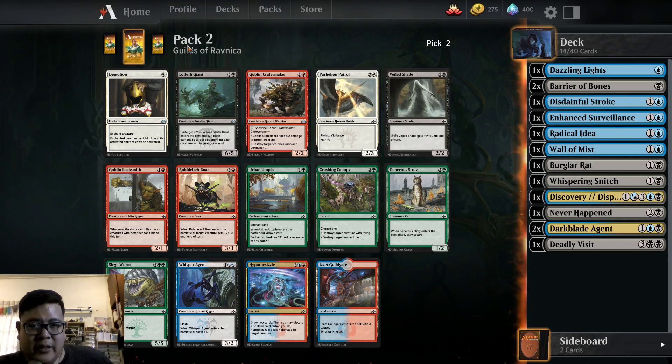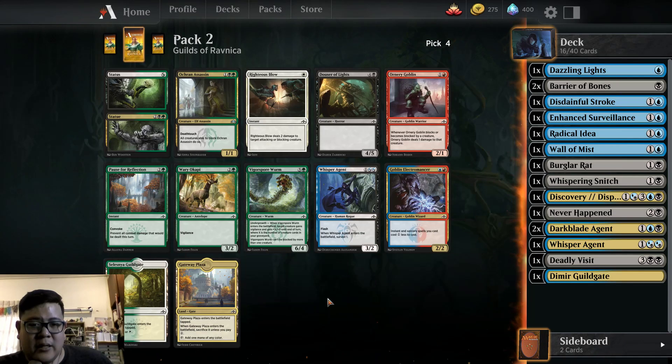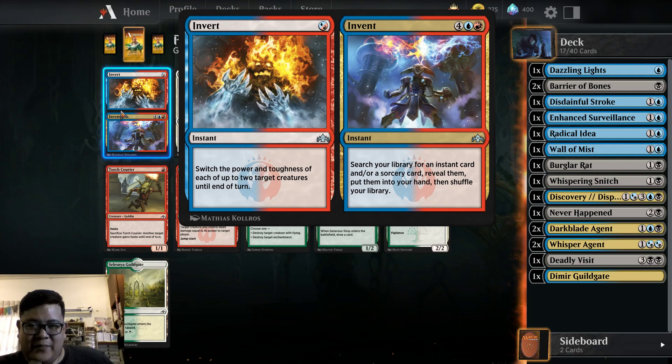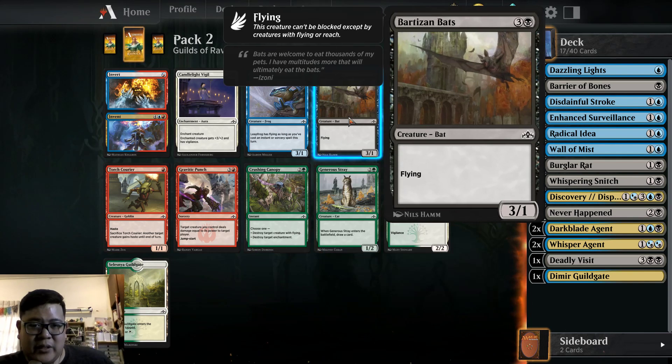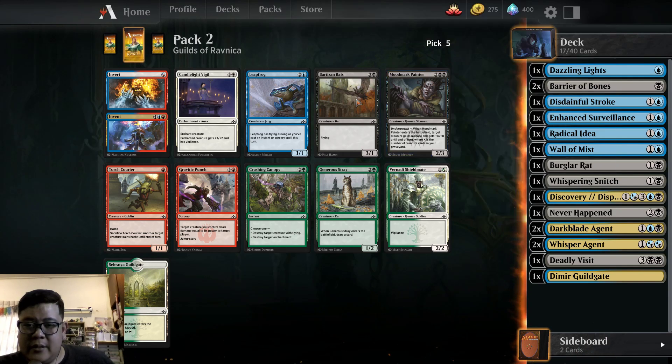Pretty poor in draft though. Veiled Shade, Parthenon Patrol. We have Whisper Agent — there we go, going hard on the Surveil now. We have Dazzling Lights, Dimir Guildgate, Spinal Centipede. Guild Gate is a better fixer — let's go ahead and pick the Guild Gate. We have another Whisper Agent, which is a good choice for us. Invert and Invent — Invert is a pretty nasty card once you know how to use it. Last time we picked the Bats, which is pretty strong. The Bats.